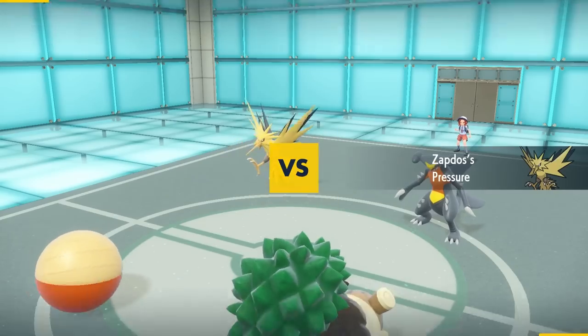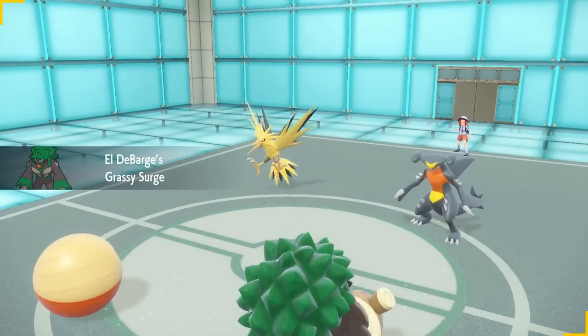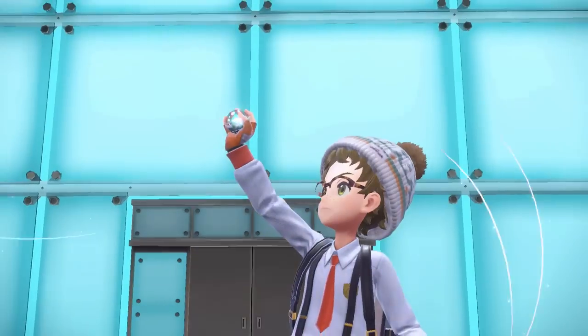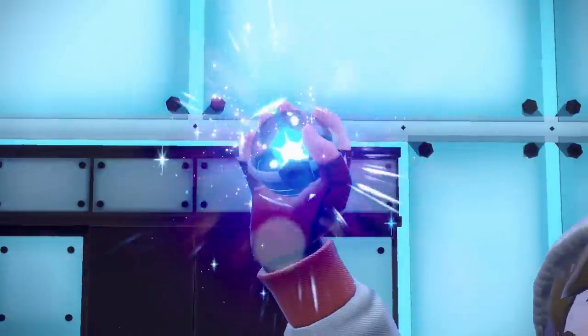Faint is also kind of necessary because Hisuian Electrode really has its best damage output with Choice Specs, and opponents can play around Choice items with Protect quite easily, so having Faint is definitely very valuable.